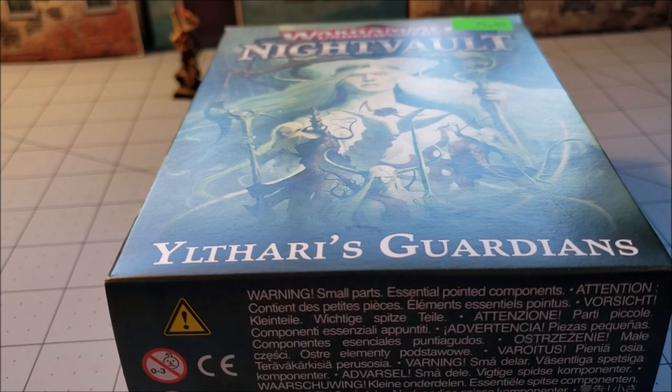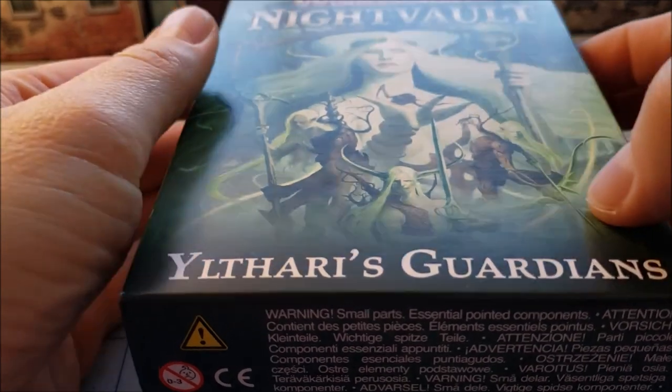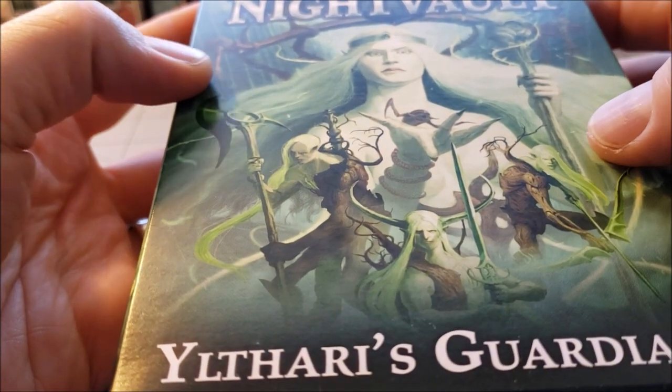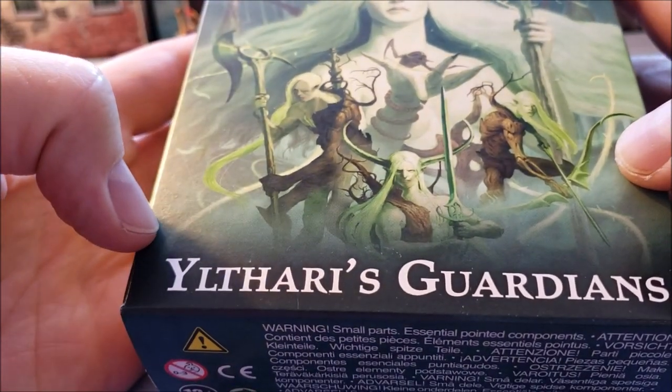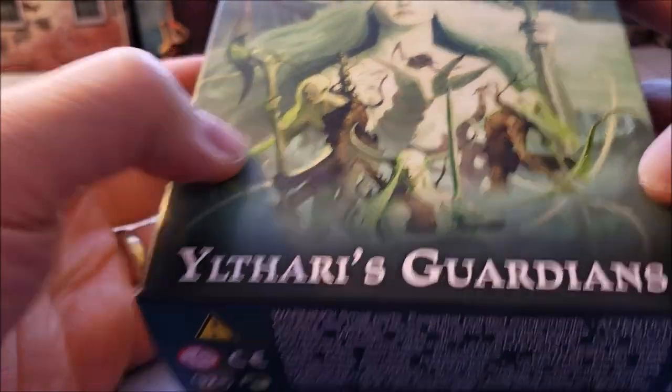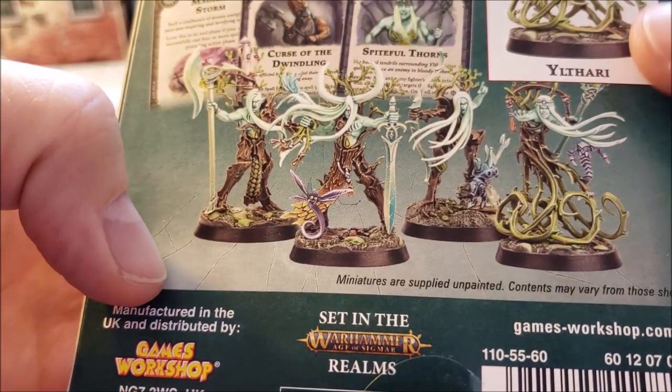Hey everybody, Highlord Tamberlane with more Obscurities and Miniatures. Today we are going back to Warhammer Underworlds and we're gonna be checking out the Night Vault with Yulthari's Guardians. So we've got the fancy crazy tree spirits going here today.